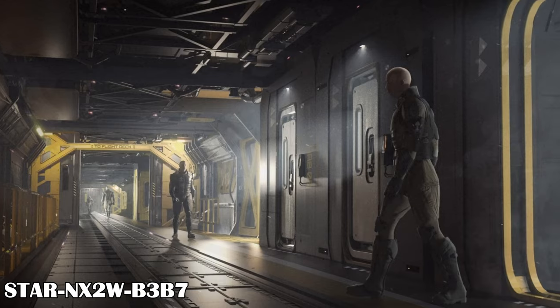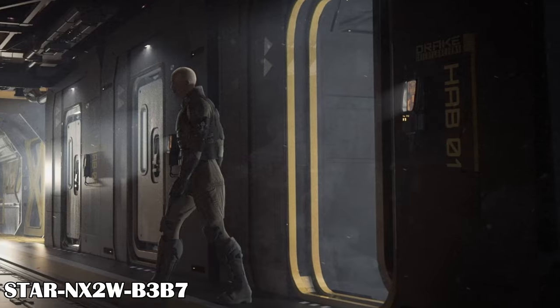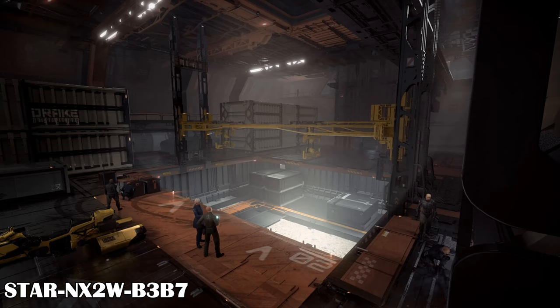The Kraken has tons of quarters for crew and pilots in the ship, as well as bathrooms and a mess hall. There is supposed to be a separate captain's quarters, as well as a medbay, engineering, fuel storage, and armory. The cargo bays are on the bottom of the ship with a large cargo elevator that reaches to the floor.